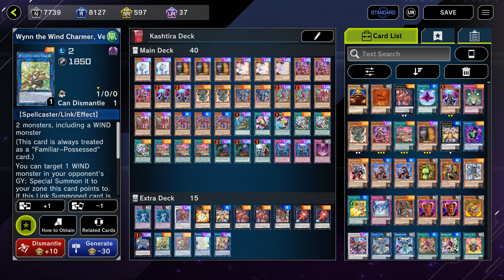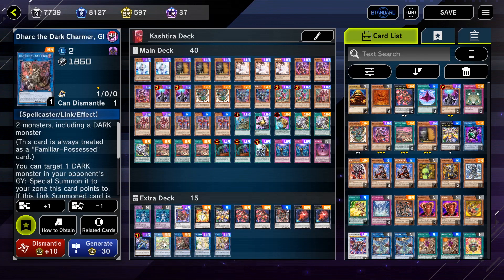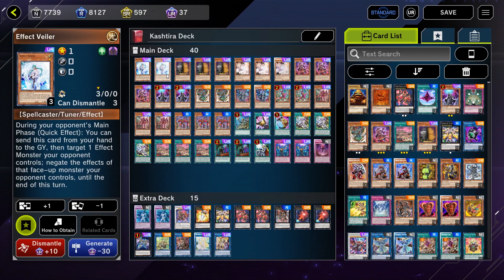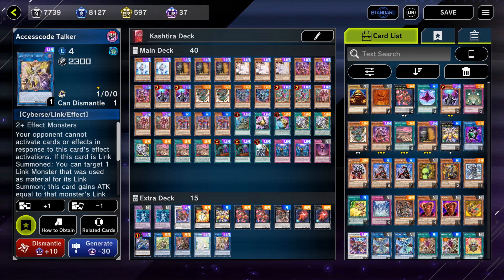As for the Link Monsters, I play one copy of Unchained Soul of Wyn, one copy of Dark and one copy of Selene with Access Code Talker. Wyn and Dark are here as extenders. Wyn is actually interesting because a lot of people are playing Kashtiras right now - you can steal something from their graveyard, get a Kashtira on your side of the field, and if you steal a Fenrir you can use Fenrir's effects and start your own combos. Selene is basically a way to get into Access Code Talker a little bit easier.